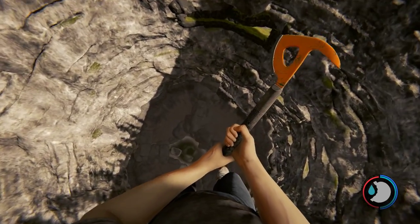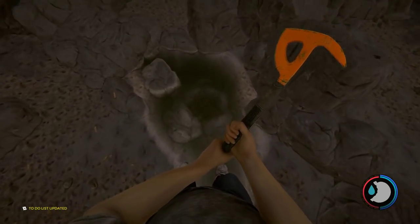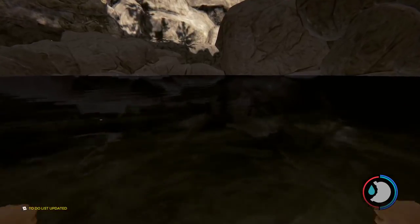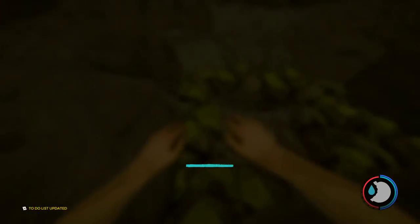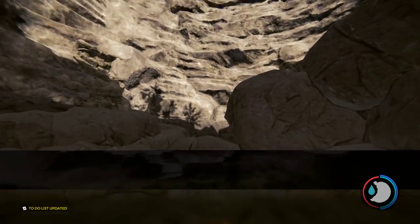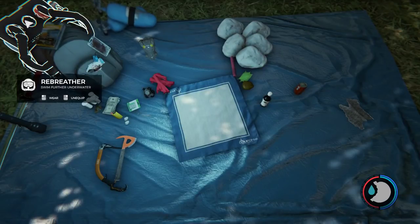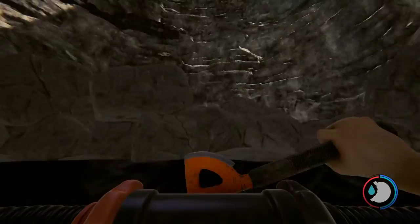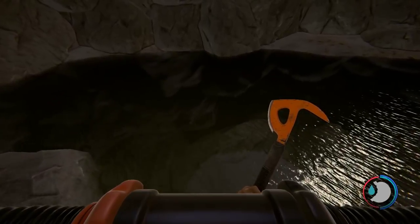We're going to do the trick — I made a video on this trick, on how to get down into the pit to get the machete. We are immediately going to put the breather on. Probably should have put it on before I came down here, but it's alright. We're just going to put it on now and go under.